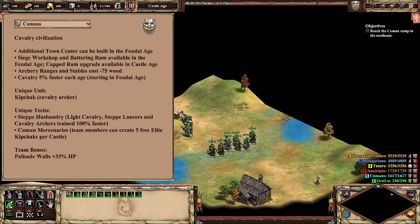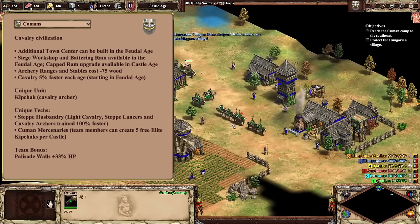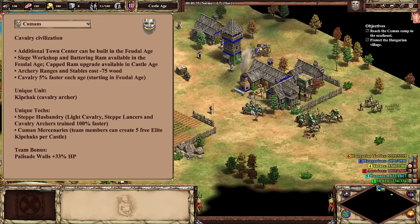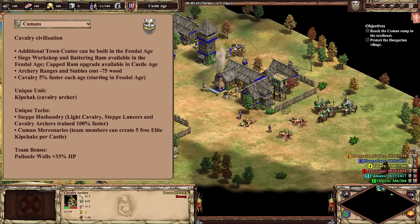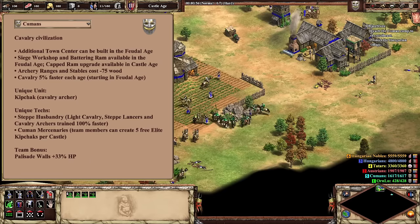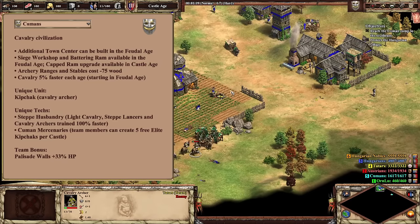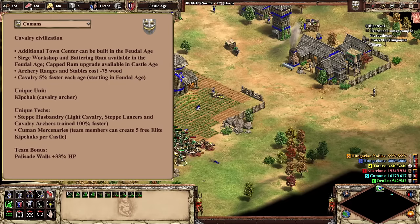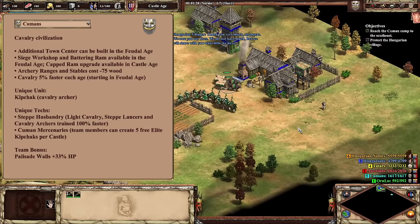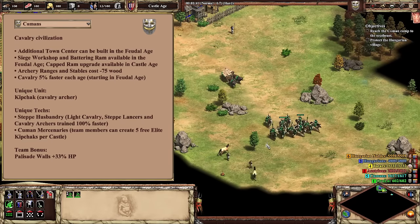Now we turn to the Cumans. This Last Khans cavalry civilization serves as the bridge between the Asian steppe civs like Mongols and Tatars, with the Eurasian civs like Slavs and Magyars. A nomad civ at heart, Cumans are all about sprawling out with a powerful economy and hordes of quick units. Their most famous bonus is the ability to build a second town center in the Feudal Age, providing one of the most unique dynamics in all of AoE 2. The 2TC boom is basically better than any other eco bonus, but it leaves the Cumans player incredibly vulnerable to pressure. Feudal Age siege workshops and battering rams can be an interesting niche play, and the cheaper stables and archery ranges are basically always useful. Once Castle Age rolls around, Cumans tend to go for a castle drop into Kipchak into Fast Imperial Age, or adding more TCs and going for stable units such as knights, camels, and Steppe Lancers.